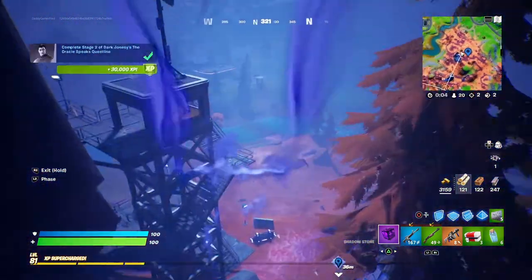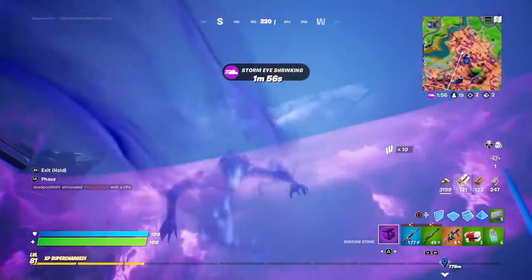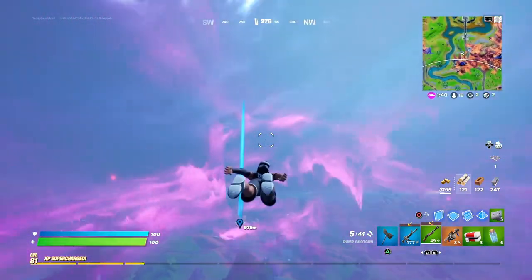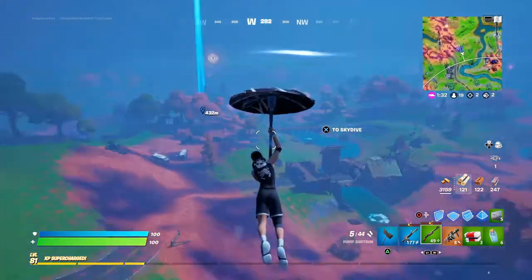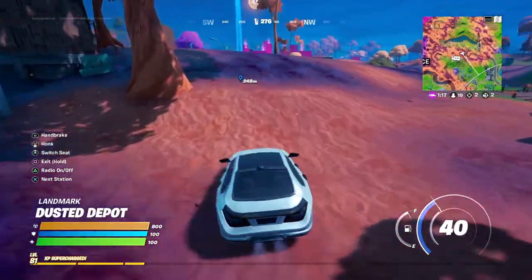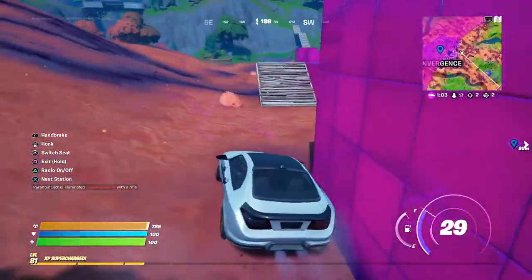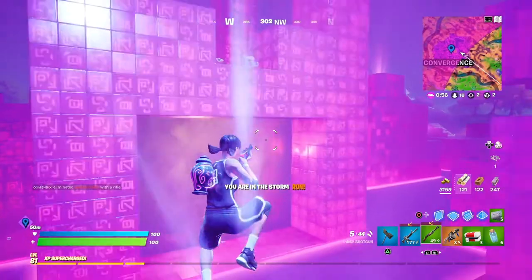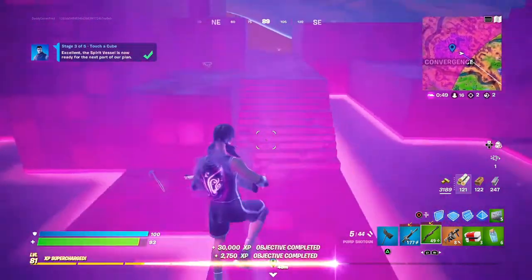Now we've got to touch a cube, which should be easy enough. Let's just head to the convergence. Time is running low — the convergence is running out of the circle — but we should be good if we just glide over from here. We've got to touch a cube. Let's head over to the convergence. I wonder if the gold cube counts — that's what we're going for. There it is, the gold cube! It worked — the gold cube totally counts.